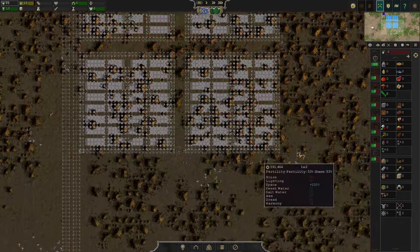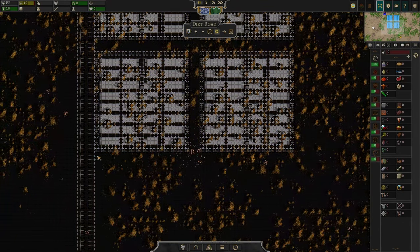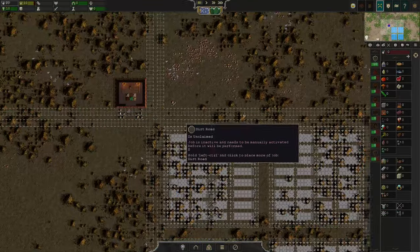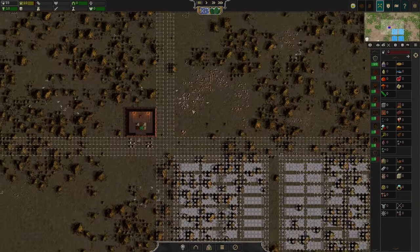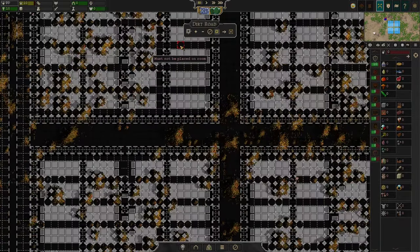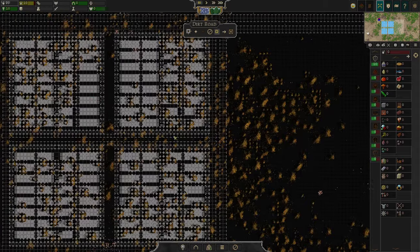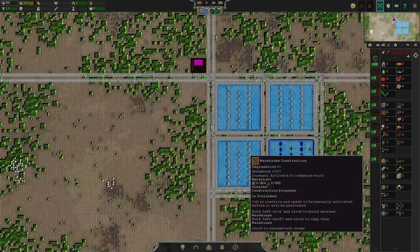So I'll do districts like this. Actually, this is insane — this is cool. So I'm going to have the main street and then a few massive blocks, and then in between we'll have these smaller alleys or something. I don't know what they're called — I'm not a city planner, dude. I just like to make grids.